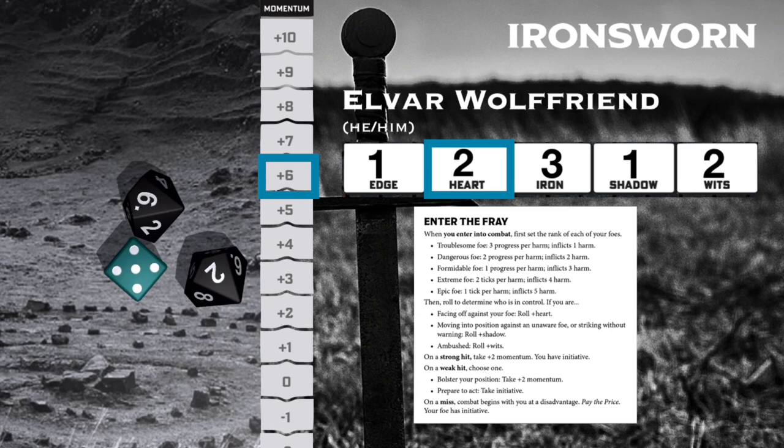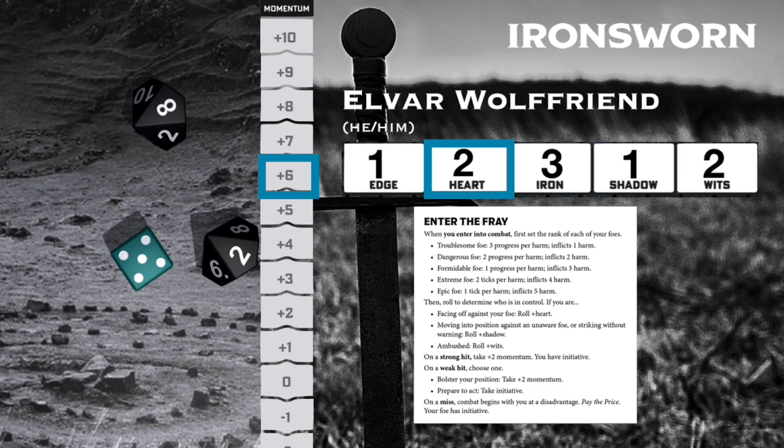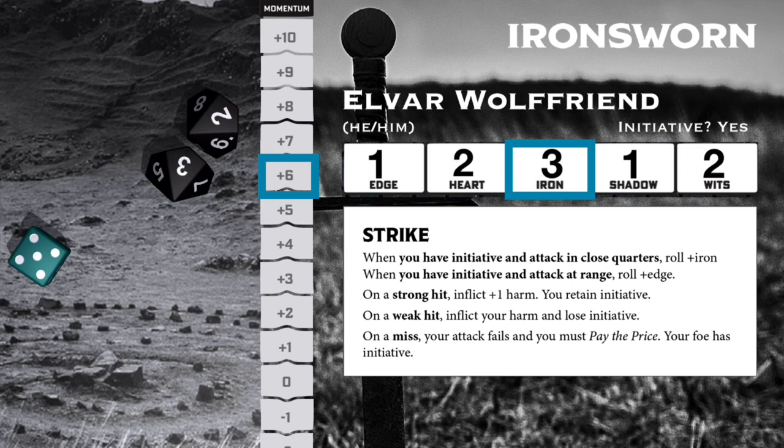Now that we've set the rank, we're going to roll Enter the Fray. This seems pretty clear that we're facing off against our foe, so we'll roll plus heart, which is plus two for Elvar. Weak hit. That gives us a choice between taking the initiative or taking plus two momentum. Since I've already got six momentum, I'm going to choose the initiative. The elder boar emerges from the thicket and charges, but Elvar isn't surprised. His spear is at the ready, and he drives his spear at the charging creature. That means a strike, and since we're in close quarters, we'll be rolling plus iron, which is plus three for Elvar.